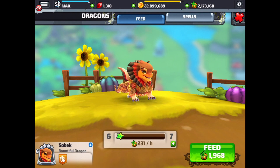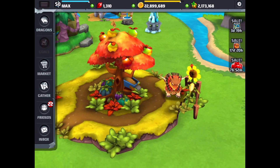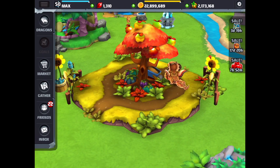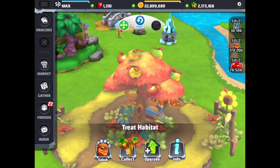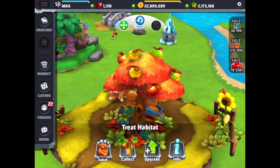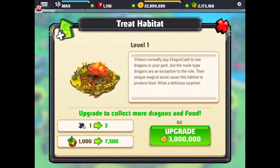But here's our Bountiful Dragon in the park. I'm trying to see if I can spin this dragon — let's take a look at it in the park. There's the Bountiful Dragon, very cool. The habitat is going to collect 7 food an hour. And to upgrade this habitat is 3 million — it takes 6 days.